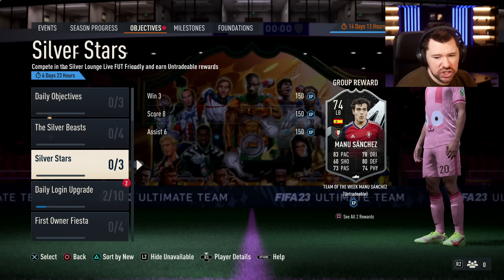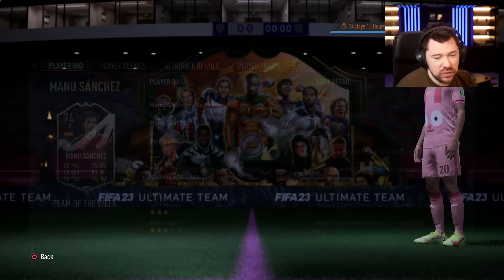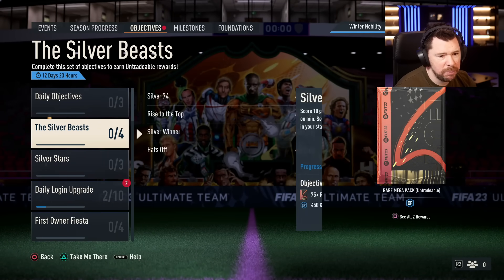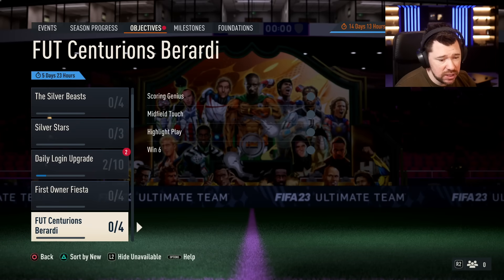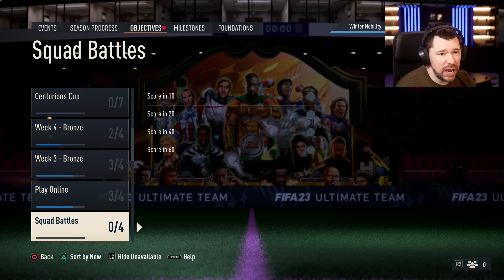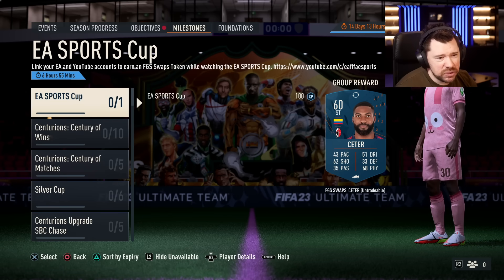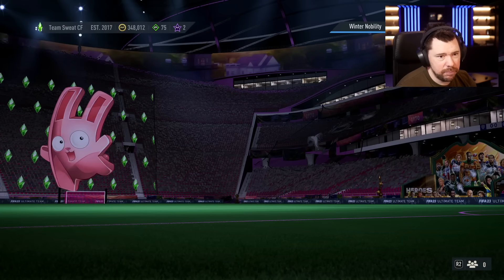We've got silver stars — Manu Sanchez, a left back. Just a poor card really. I know silver stars is silver stars, but they used to give decent boosts to silver stars; it doesn't feel like they do anymore. Silver Beast is back as well for a rare mega pack — worth doing, just to have that opportunity for team of the year. It's worth doing the first owner Fiesta, the Centurions Cup, everything you can right now to just build, stack and save packs.